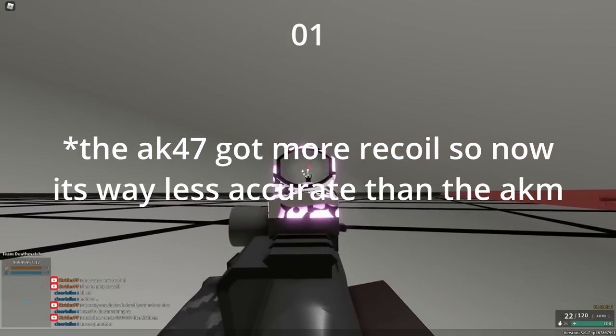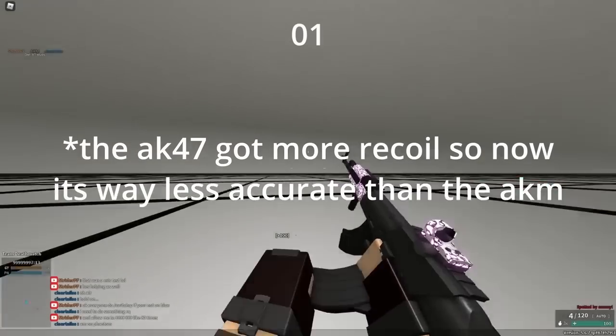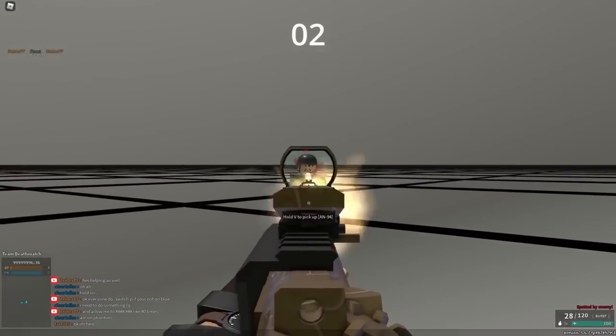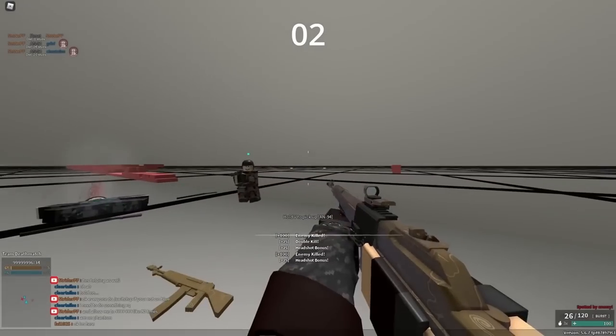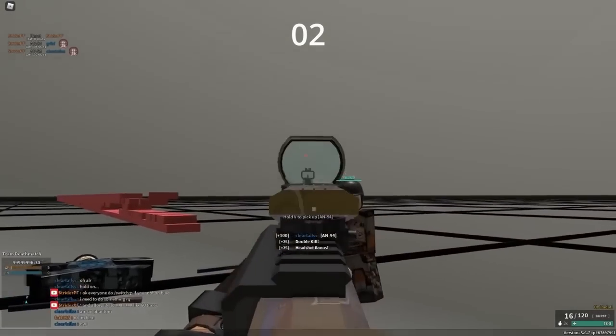The AKM is actually slightly less accurate than the AK-47. The reason it doesn't look like this is because the AKM has far less camera recoil. Since the AN-94's first two shots on automatic are fired at 1,800 rounds per minute, you can use the 7.62 conversion, which can two-shot head, to practically insta-kill.